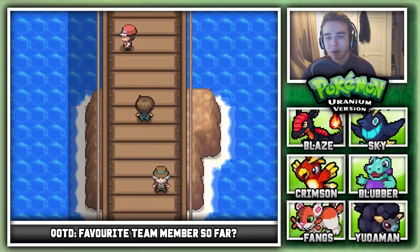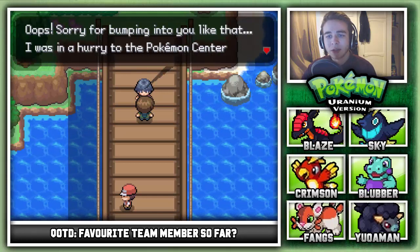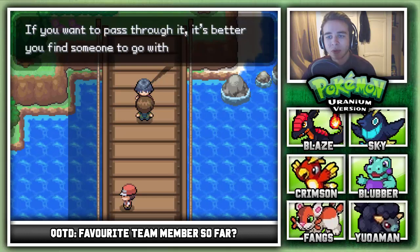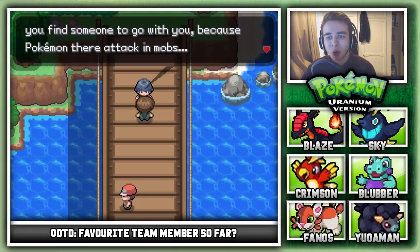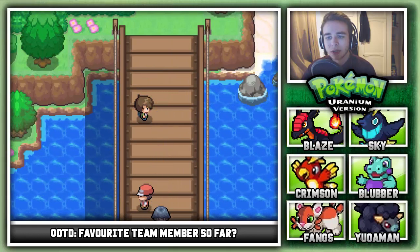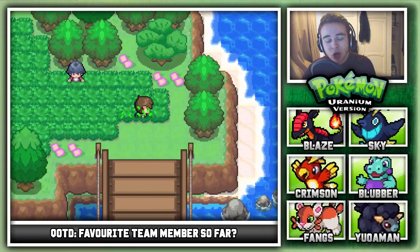An NPC bumps into us and mentions that Pokemon in Comet Cave are attacking in mobs — it's better to find someone to go with. We check the nearby grass to see if there's a good Pokemon for the gym, like a psychic or grass type.